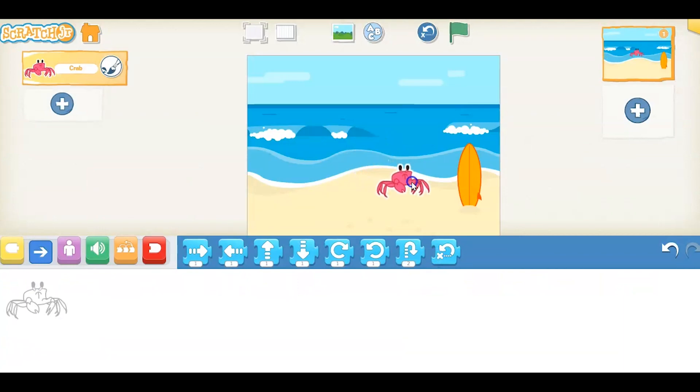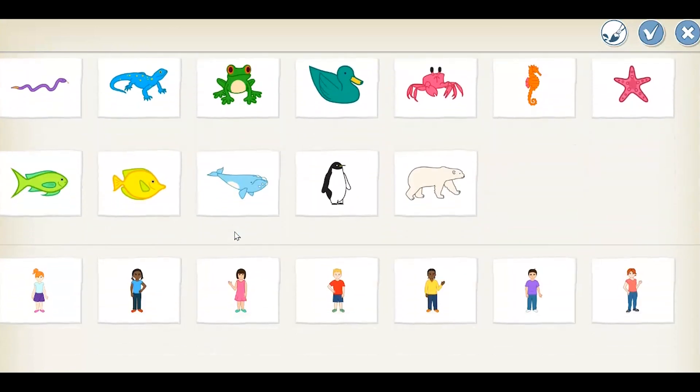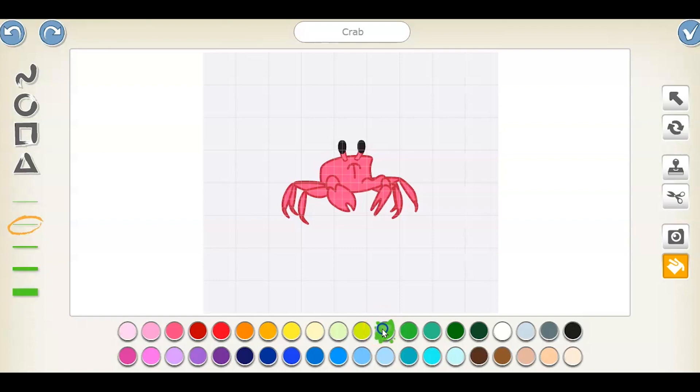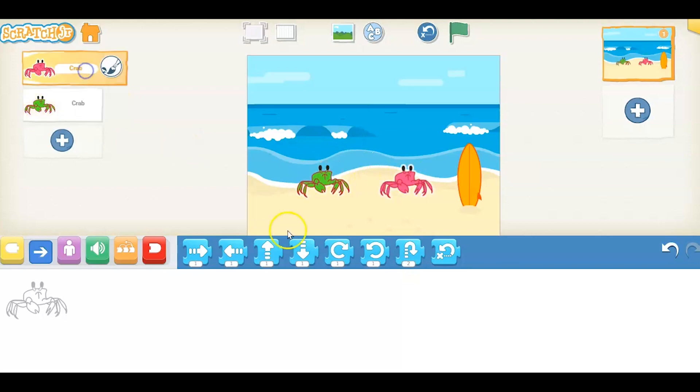Then we're going to add another crab. Make sure to go down, select the same crab, but go to the paint editor this time. Select green and go ahead and make that crab green. Now if you notice, both crabs are facing the same direction, so we want to change this. Go up to the pink crab, pull down the left move button, and click it one time. Reposition these, and then just get rid of that one. Now it's time to code it.